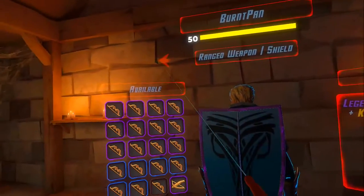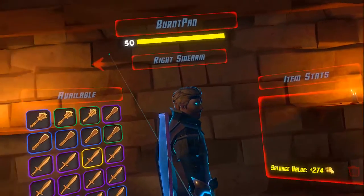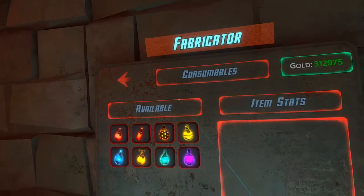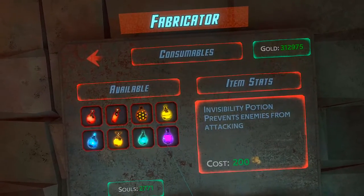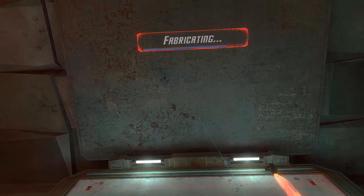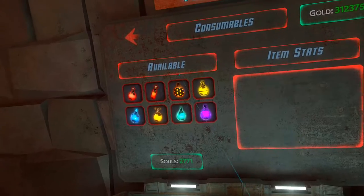We got knockback distance on the shield, and it's the same swords I've been using — the ice sword and the fire sword. I'm going to make a potion just in case — actually two invisibility potions, just in case we come across any flying bosses I can't get to. Making three, just extra in case.